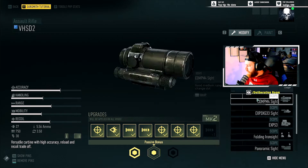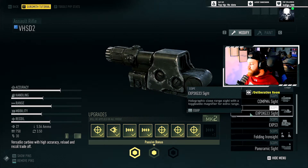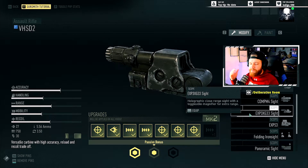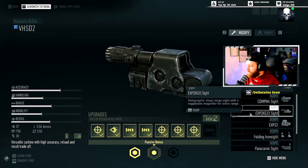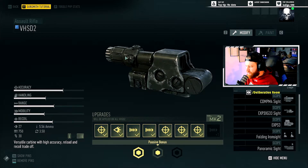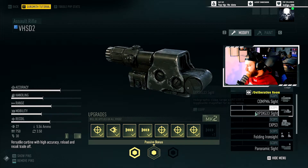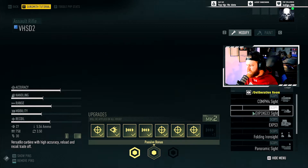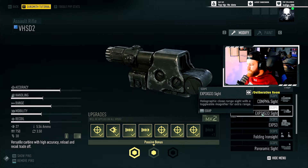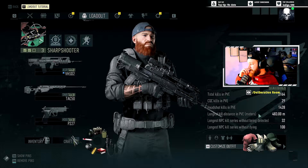Then we move down to the optic. I always run the EXP-3X-G33 sight, or the EOTech with a magnifier. I like this because I'm using it alongside a sniper — it's good to have a little range but also that 1X option right behind it. Making the weapon rounded, I feel this sight is the best for that. You could just run without the magnifier since it's pretty few and far between that I use it, but it's not hard to switch back and forth, so I'd recommend keeping the option.